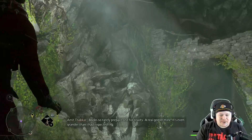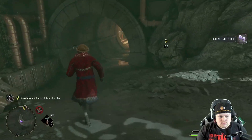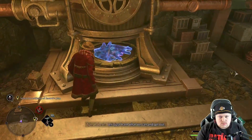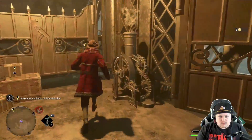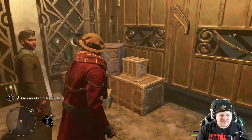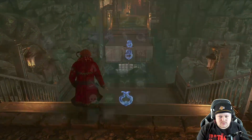Entering the goblin mine — it's even grander than Amit expected. The objective is to search for evidence of Ranrock's plan. Amit can't believe he's met a goblin. We find the first set of plans — Amit notes the extraordinary flourishes in the handwritten Gobbledygook and wonders what they could be building. The mine is more complex than expected and we're navigating carefully.